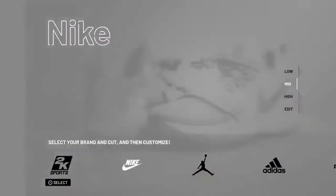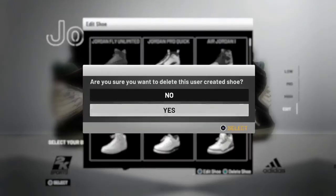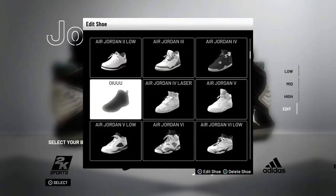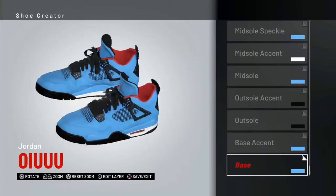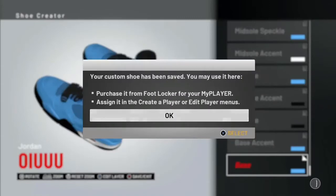Once you make the shoe, come over to Shoe Creator. Then you want to go over to edit the shoe — actually, you're gonna want to delete the shoe. Go over to the shoe and delete it. Then find another shoe or edit another shoe, save it, and name it the same as your last shoe. So name it 'GOAT' again — because that's what the first shoe name was — and click save.